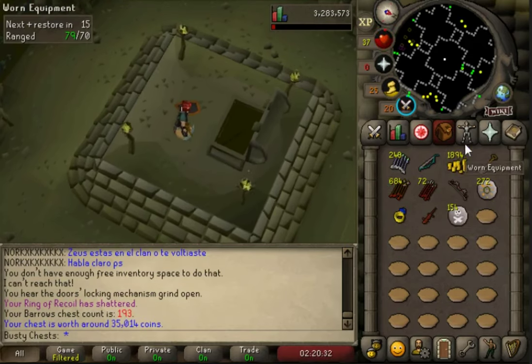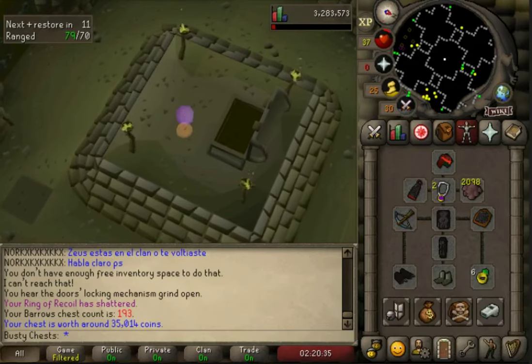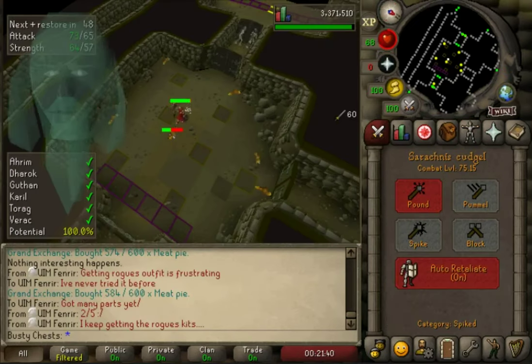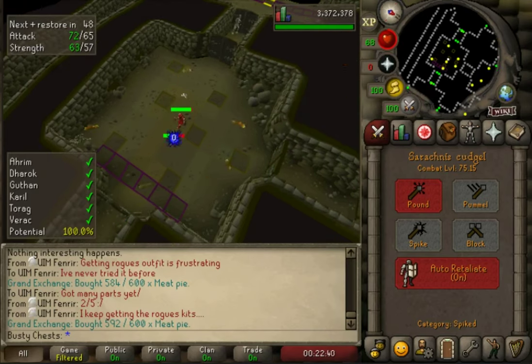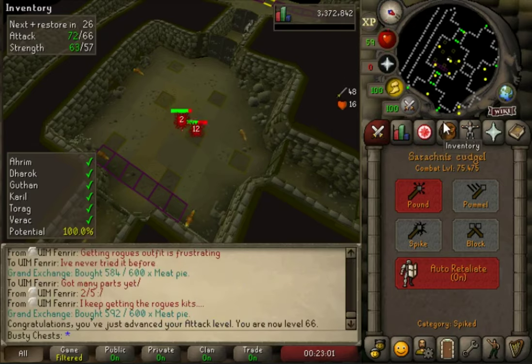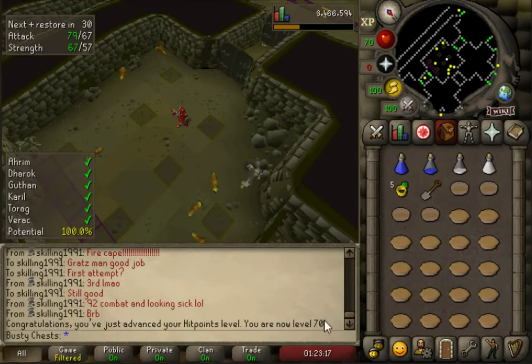So yeah, salamander is the way to go. That's chest 193. The main goal today is to get these five attack levels out of the way and unlock this little beast. 70 attack unlocks a load of stuff — the abyssal whip, all the Barrows items, Saradomin sword, loads of cool stuff. But the black salamander is the real prize.